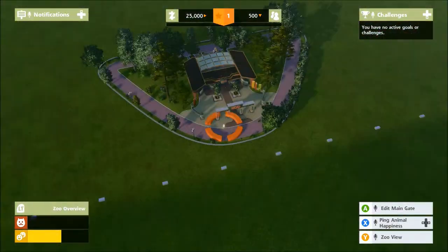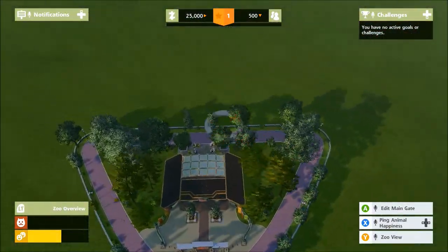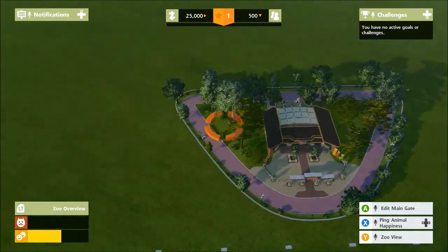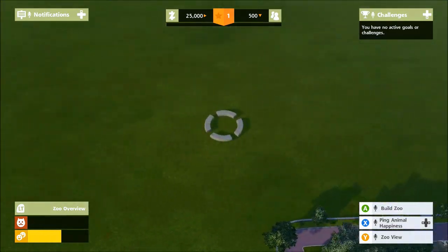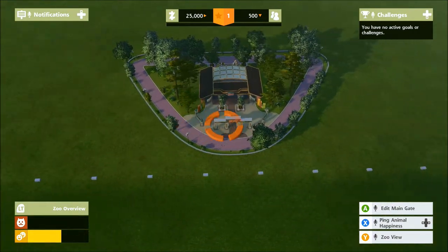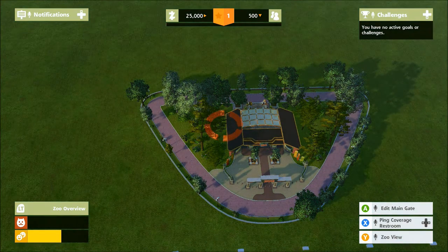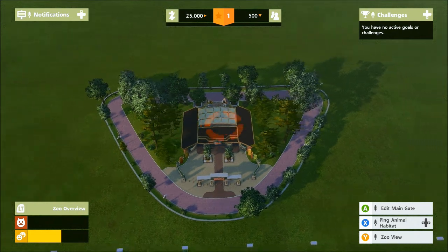If we switch to tycoon view, that gives you an aerial view so you can quickly see what needs to be done in your zoo at a glance. There's a ping for animal happiness giving you an overview of hunger — you can check all the facets of your zoo, which we'll look at as we build more things.